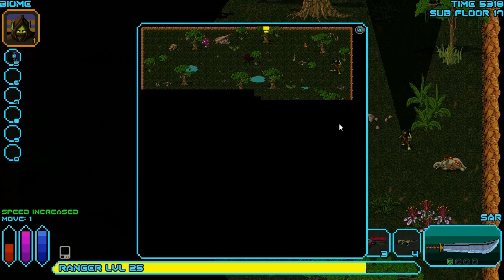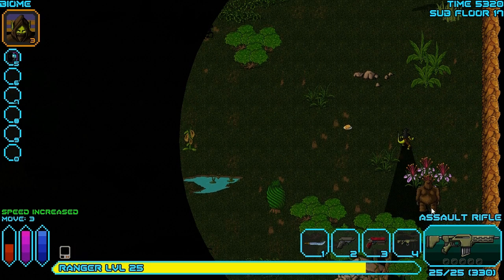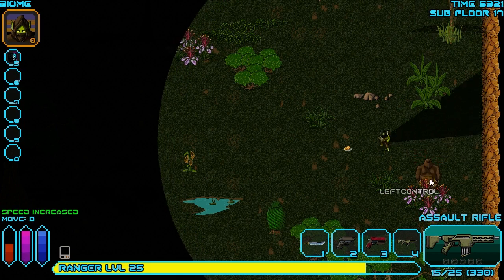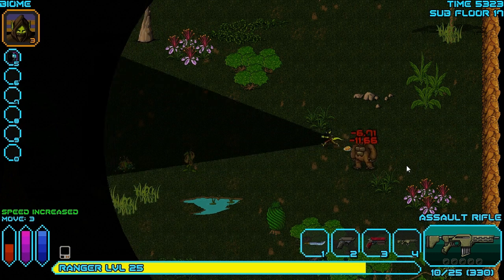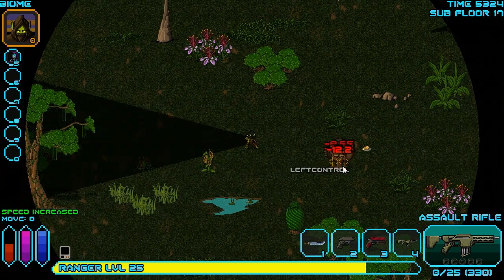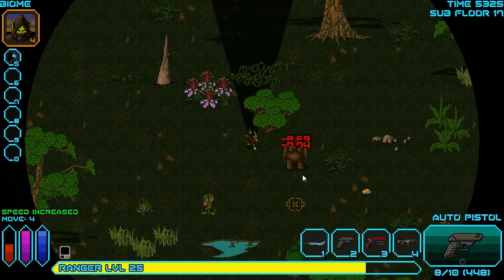Now we've got to be very careful about exploring downwards, because any further down we go we'll expose new enemies, and will give us more things we need to watch out for. For the time being it looks like we're pretty well okay here, but we still have to be very careful about not getting too many things on us at the same time. It sounds like there's something else nearby as well - two things are moving here but I don't see what they are, so I'm just going to be very careful and do some damage to this guy, clearing him out from a safe distance.